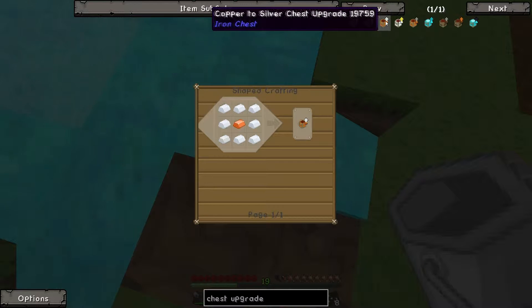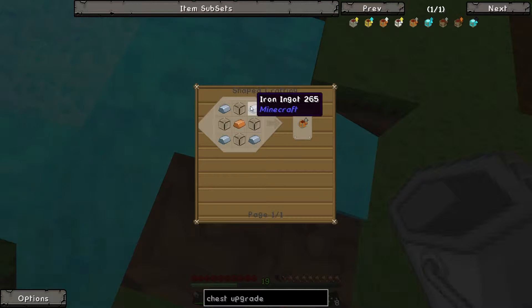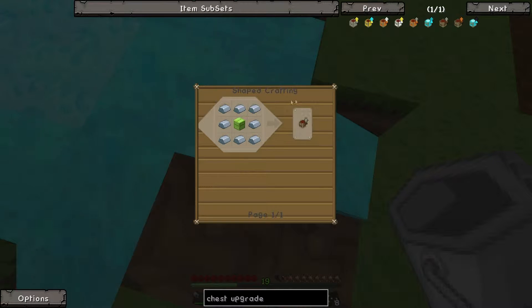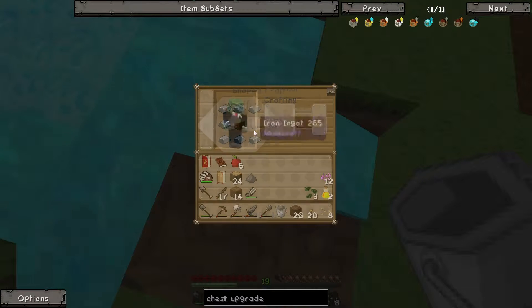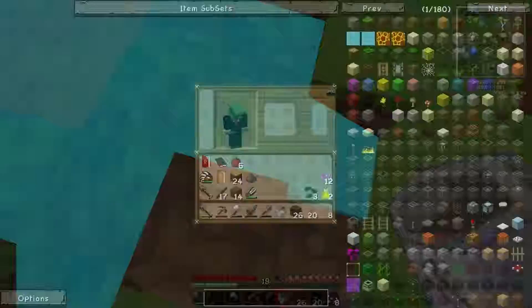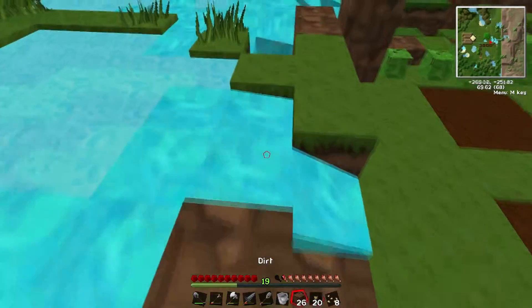I'm dumping stuff into this extra chest — just cause I've got way too much. So just type in chest upgrade. Click on any of them. Click on maybe copper, or there's an iron one. Do the iron one. Yeah, let's go for iron. So what you need to do — holy shit.